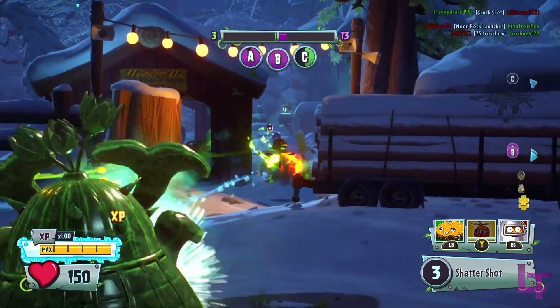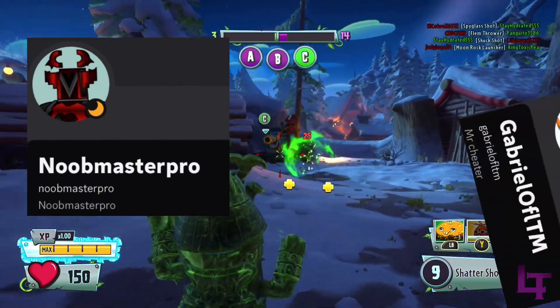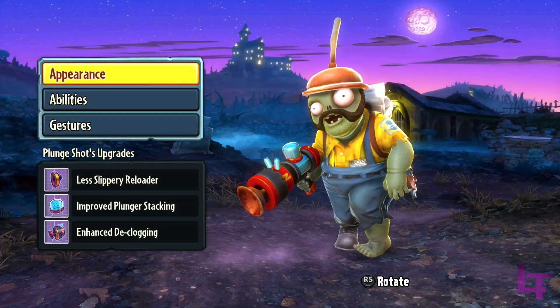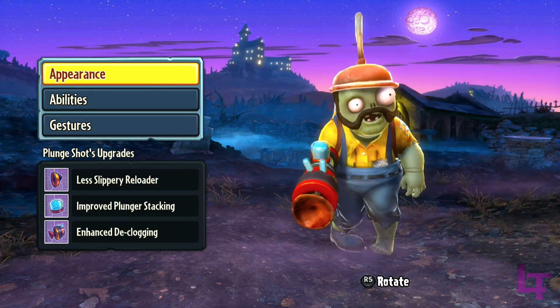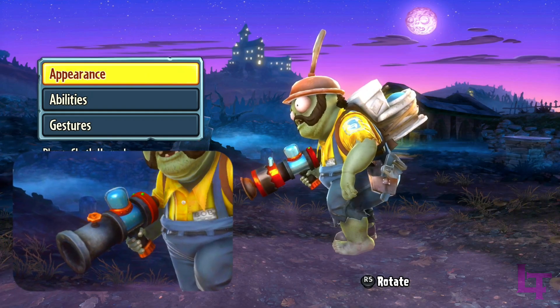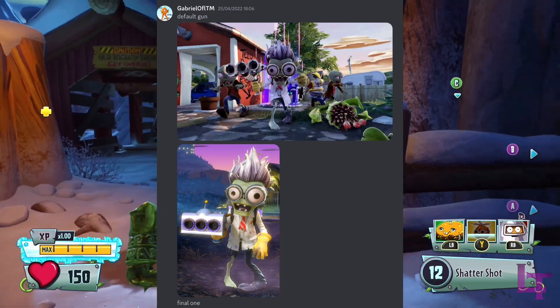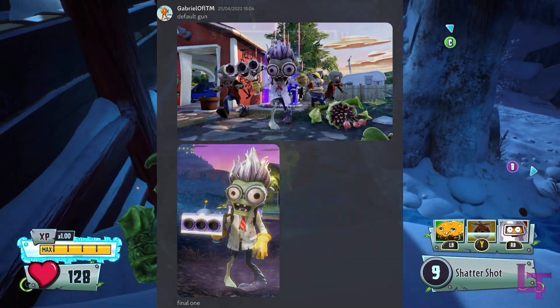Heading back to Garden Warfare 1 — thanks to a discovery by Noob Master Pro and Gabriel, in Garden Warfare 1, when you unlock a new zombie character and don't have all of the upgrades for their weapon, the weapon they hold in their hand has a completely different model. An example of this would be the Scientist, where the default version has a part of the front missing that is only present once you have all the upgrades unlocked.